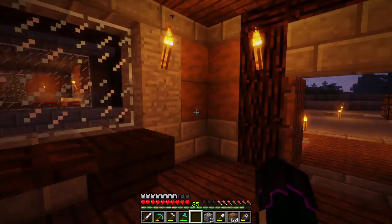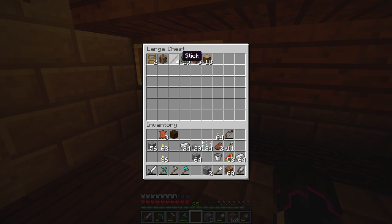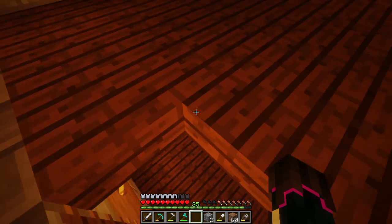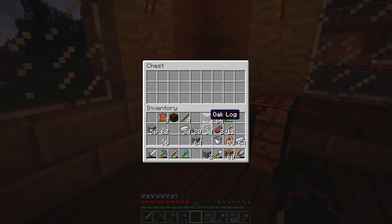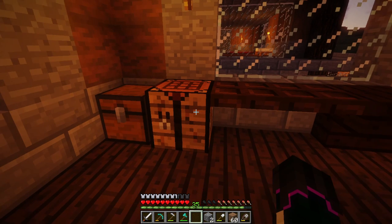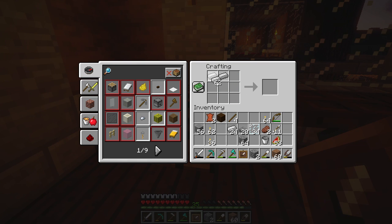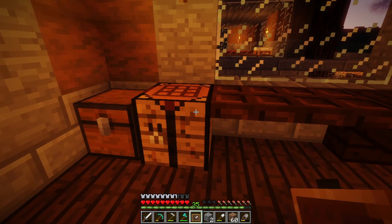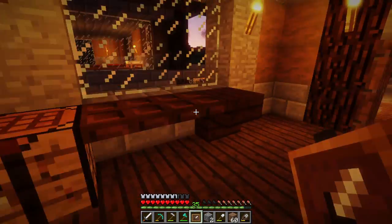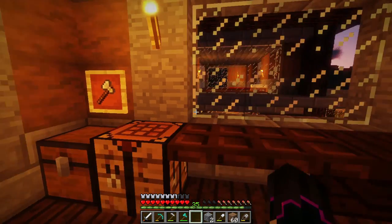Actually, I need more sticks. Let's check our generics chest - we have four sticks, but not nearly enough to build more item frames. So we're going to drop that down and make some more sticks, make another item frame, and then make two iron axes. We're going to throw one in the chest and then have one on display above the chest to signify what it's used for.